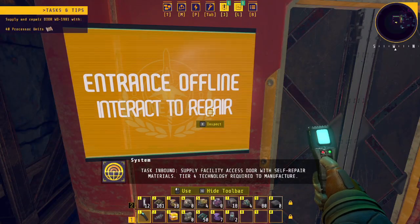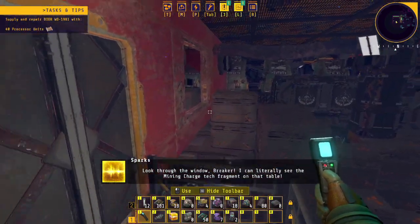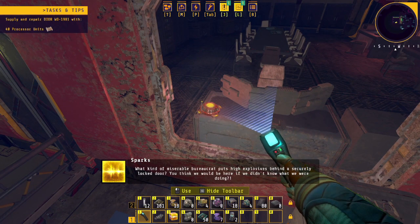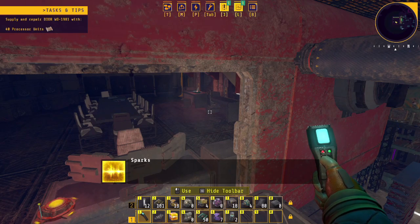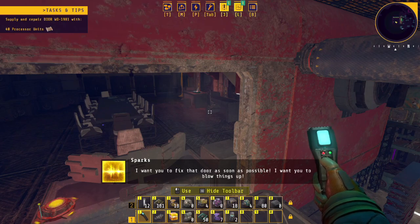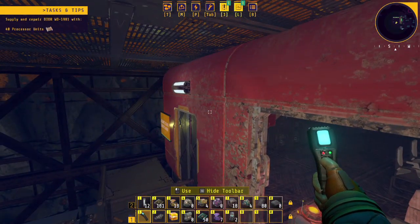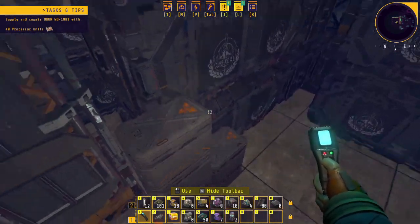Task inbound - supply facility access door with self-repair materials. Tier 4 technology required to manufacture future. I can see through the window - I can literally see the mining charge tech fragment on that table. What kind of miserable bureaucrat puts high explosives behind a securely locked door? You think we would be here if we didn't know what we were doing? I want you to fix that door as soon as possible - I want you to blow things up. Okay, I guess we're both on the same page about that. I'll get right on it.